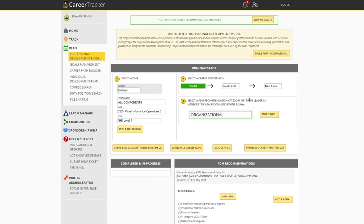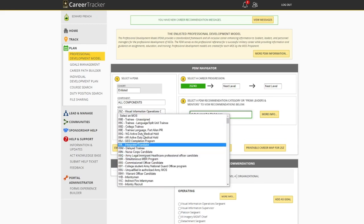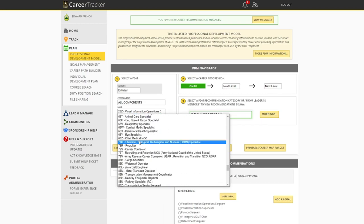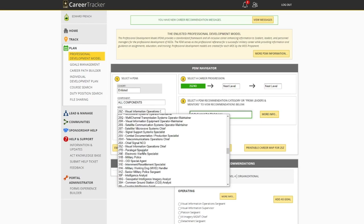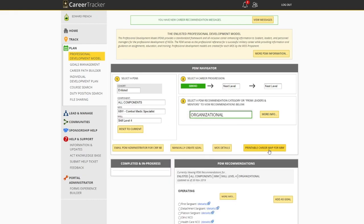Once you get to this page, you're gonna see a navigation tool that shows you around and gives you your PDM recommendations at the bottom. What I want you to focus on is the tab that says Printable Career Map for your MOS — my MOS being 25 Zulu. On the side, you can click the MOS and choose any MOS you want to see a career map for, whether it's something you're trying to reclass to, an LPD for another MOS, or training purposes for your platoon, squad, or team. I'm gonna go to 68 Whiskey and show you that one — click the Print Career Map tab.